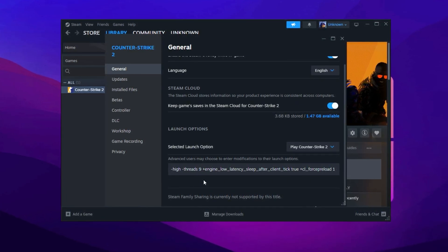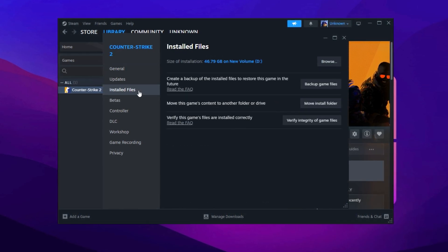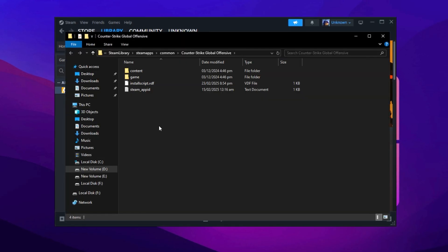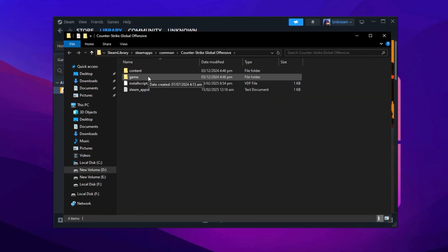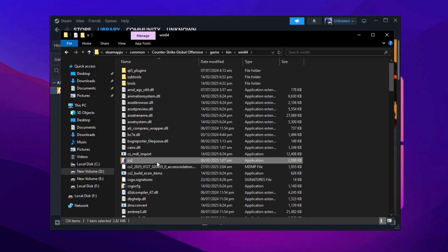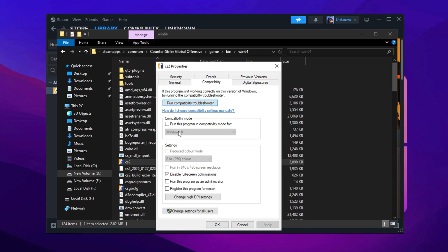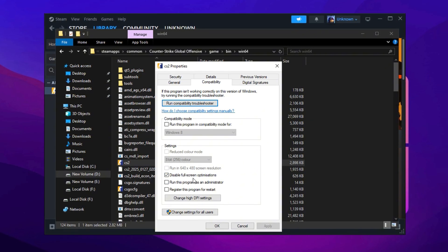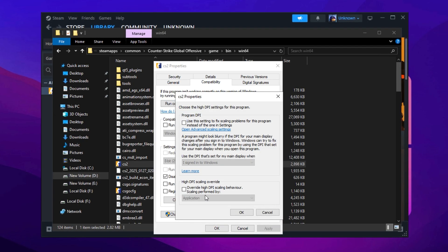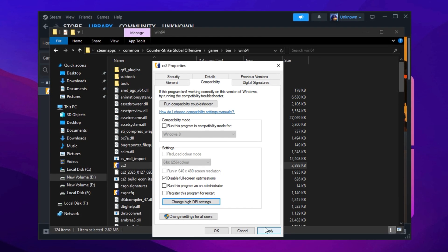Next, adjust the installed files to further boost performance. Go back to Steam, open Game Properties, and select Browse to access the game's installation folder. Inside, locate the bin directory, then open Win64. Find the game's executable file, right-click on it, and choose Properties. Under the Compatibility tab, check the box for Disable Full Screen Optimization. Then click on Change High DPI Settings and enable the corresponding option. Apply the changes and confirm by clicking OK.